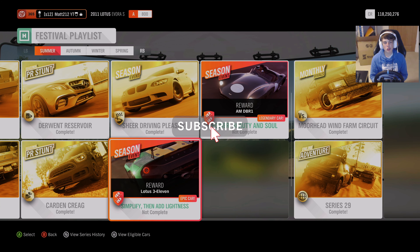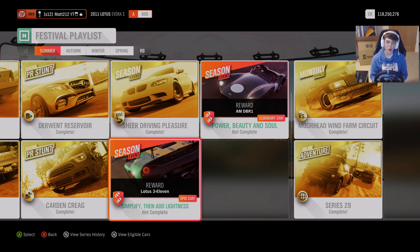Hello everyone and welcome back to more Forza Horizon 4, where today we're here back with more unlocking cars from Season 29. This time out we're heading to the Simplify Dead and Lightness Lotus special event. The reward is a Lotus 311, and it's A-Class Lotuses ready for this one.